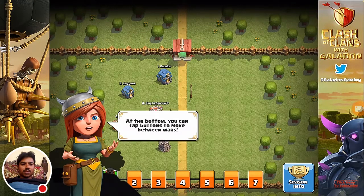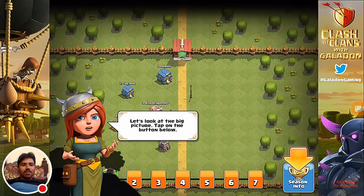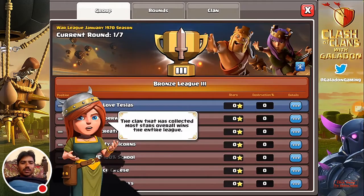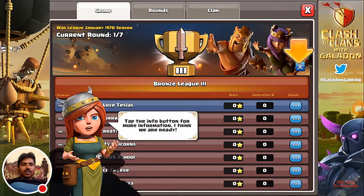Looking at the user interface, you can move between the seven wars and see who you will be facing at the beginning of the season. Each war is 24 hours, and the prep for the following war is happening during the war you're in — that's why a season is eight days long. That first war is 24 hours of prep followed by 24 hours of battle, but the second war's prep day occurs during the first war's battle day. Make sure you fill those clan castles ahead of time for the successive wars.